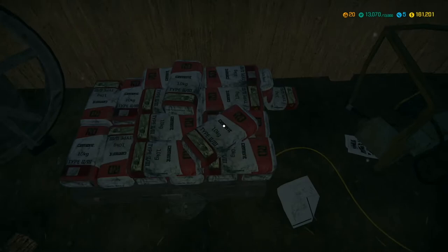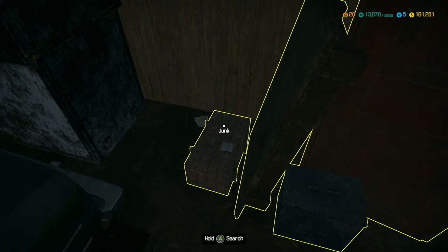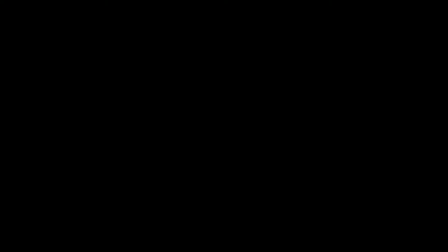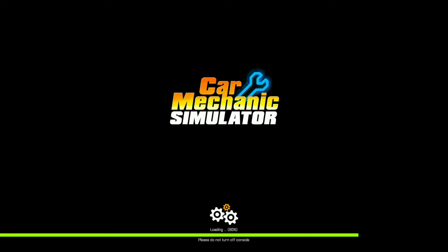There's probably nothing else worth it. Let me check this junk box — yeah, alright. Let's leave the garage and make sure we take that loot box. There might be $200 worth of fancy equipment in there, who knows. Let's take a look at the Jeep and see if we can get a custom gearbox for it.